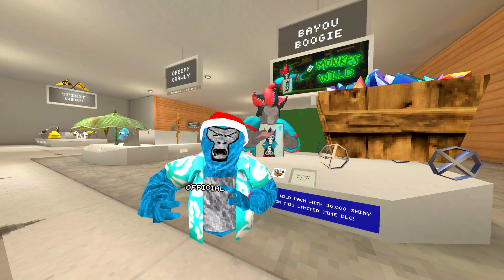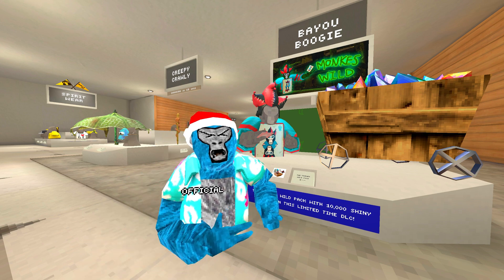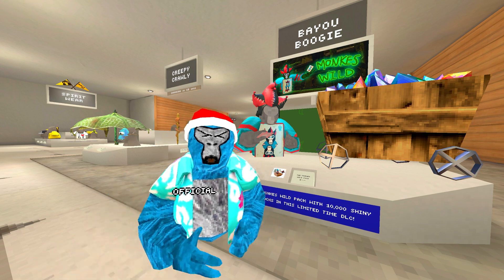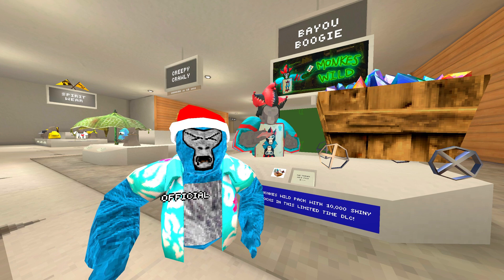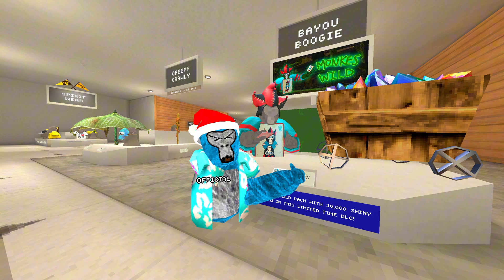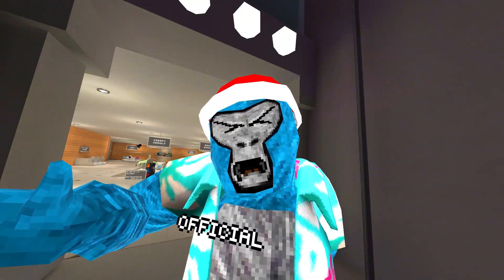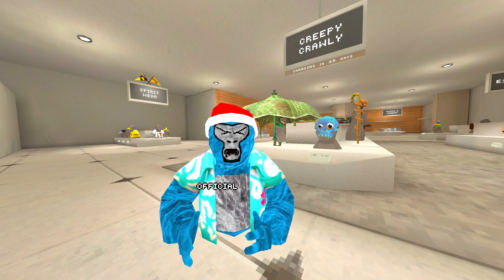They have a pack every update and last year was the spider, so this year it could be something similar — maybe a ghost costume, like some type of skin like the tiger skin. I think that would be pretty cool, but I can't buy it because they still haven't fixed it on Steam. Please fix it — I want to give your game money, Gorilla Tag, please.